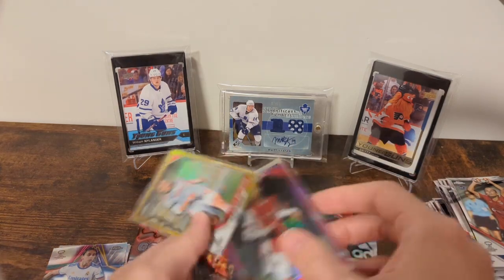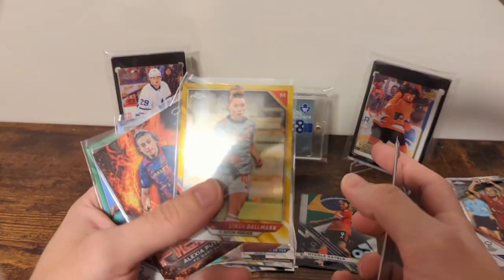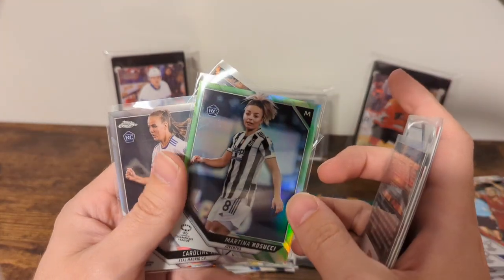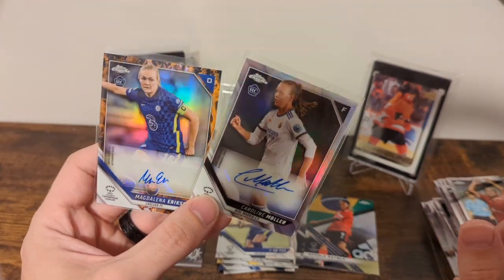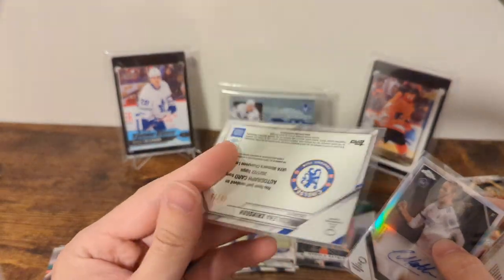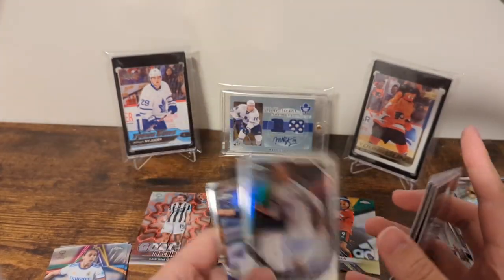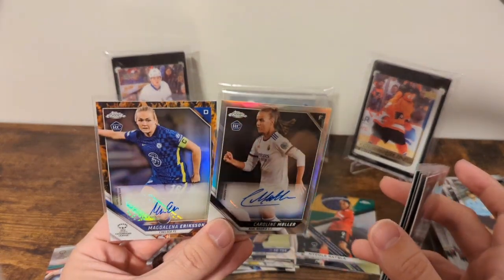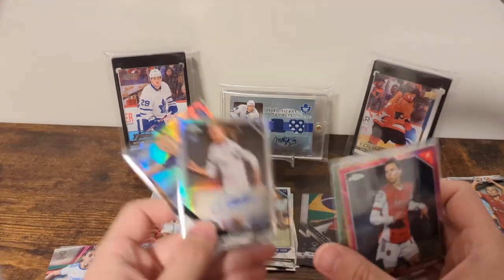Let's do a recap. We've got a Tobin Heath pink prism, a Linda Dahlman gold, an Alexia Putelas fierce, a Martina Rosucci neon green, and then two autos: Caroline Muller base and a Magdalena Ericsson inferno auto. Love that — I love the Chelsea inferno. Amazing. Well, I hope you love this product as much as I did. I've had so much fun opening it. I wish I could open even more, but gotta think of the pocketbook. If you liked this video and all the other videos of this product, like, share, subscribe, comment — do all the YouTube things, and we'll see you next time.